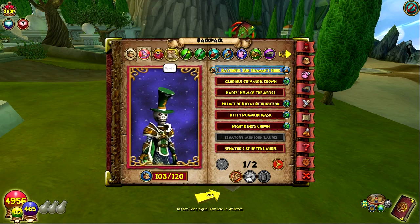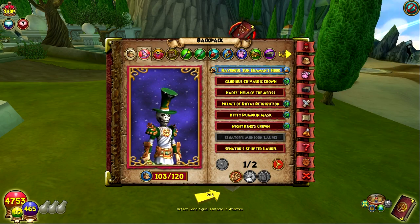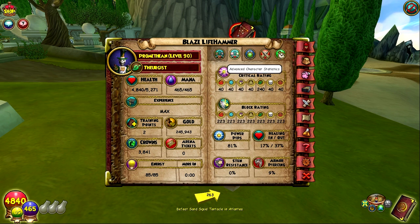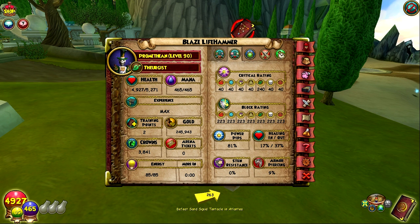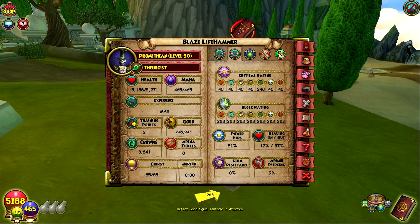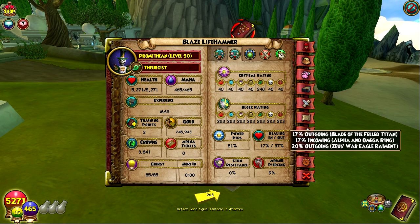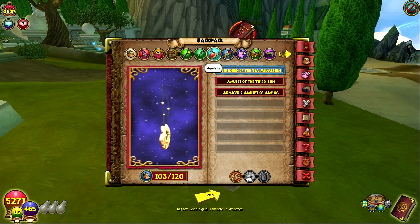I'll show you the Zeus gear I got — this thing boosts up my outgoing a ton, up to like 37%. I can actually get that over to like 50% if I put on the right gear, but I really want to keep the crit up. If I put on stuff that just boosts healing outgoing, you probably won't crit that much, and critting on heals is definitely a lot better than just having a ton of outgoing. Of course you also want block, so I would go this setup for healing with that 37% outgoing.